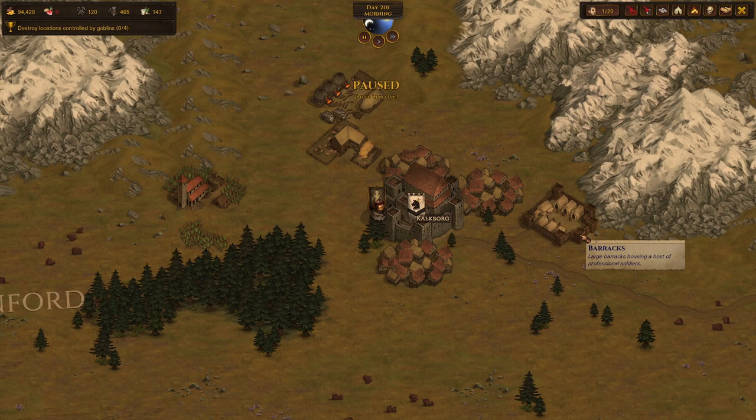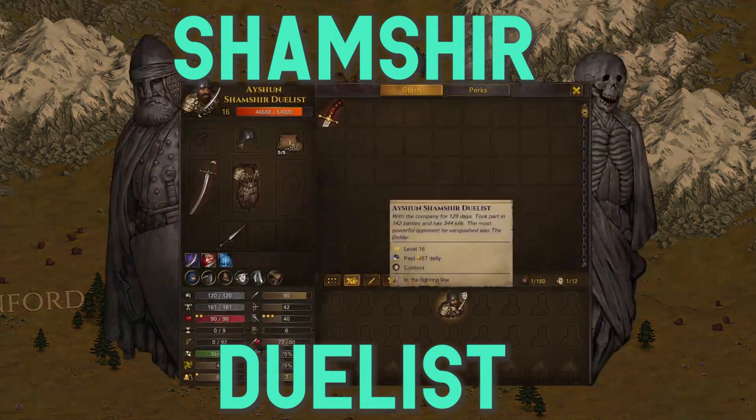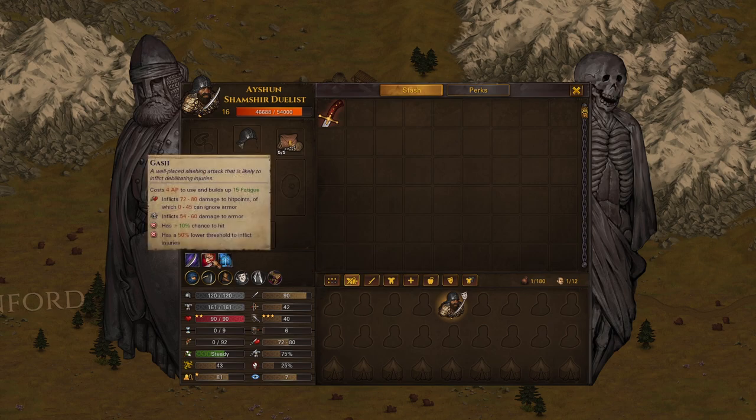Hey everybody, Carve here. I'm looking today at the Shamshir Duelist build. The Shamshir is a weapon introduced in the Blazing Deserts DLC about a year and a half, or almost two years ago, and its signature move is Gash, where it has a 50% lower threshold to inflict injuries on your opponents.